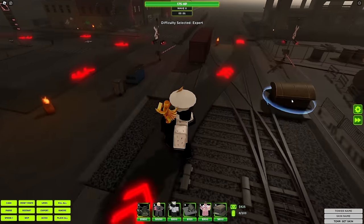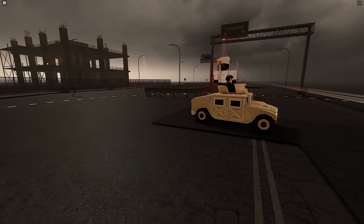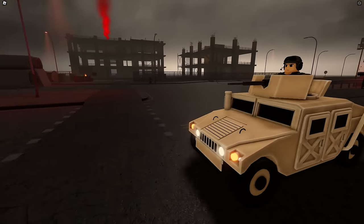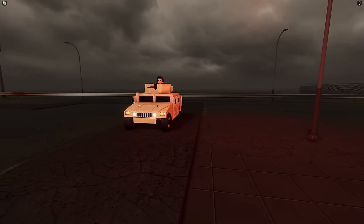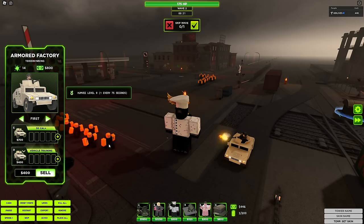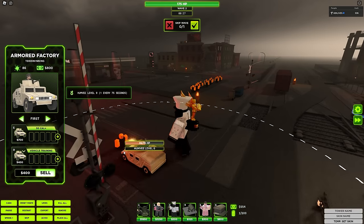The base price of Armor Factory is only $800, and it'll spawn a level 0 Humvee. This is how the model looks — it has a little troop on top and just overall looks really cool. Love the way this came out. It has this much range, and it also has 70 health on it. The DPS is actually not terrible, considering you only paid $800 for it.